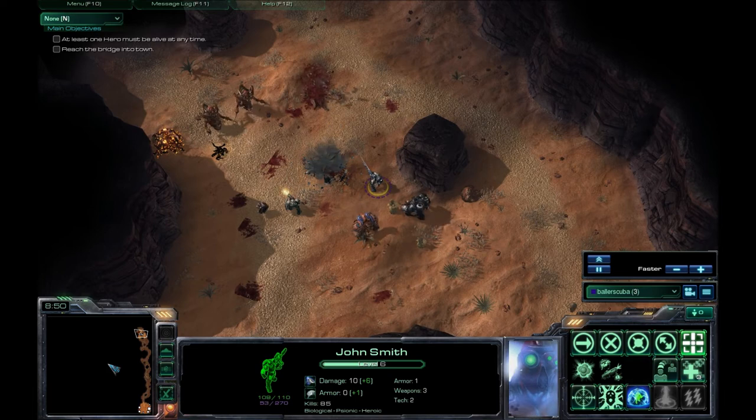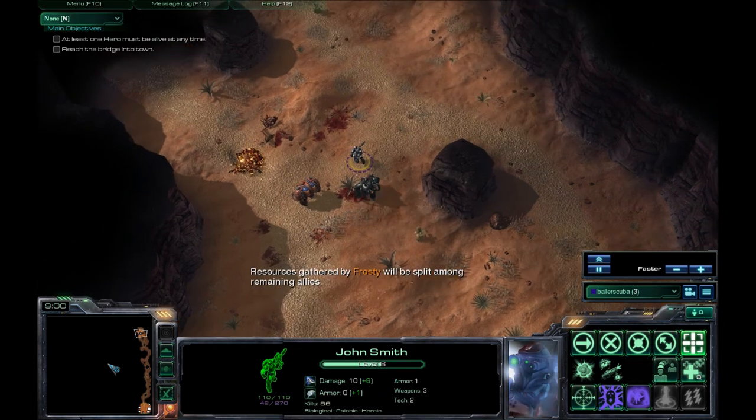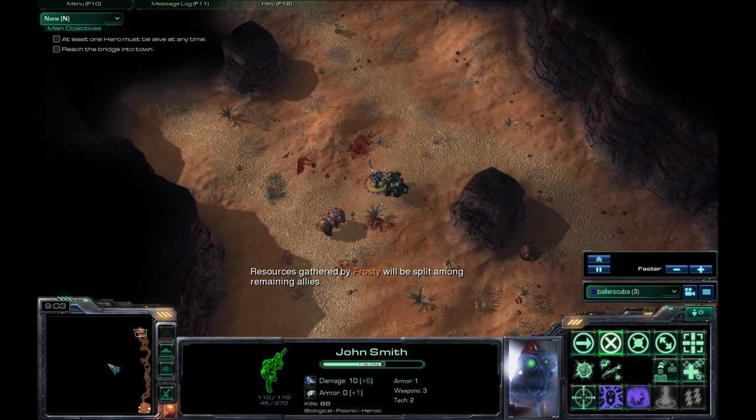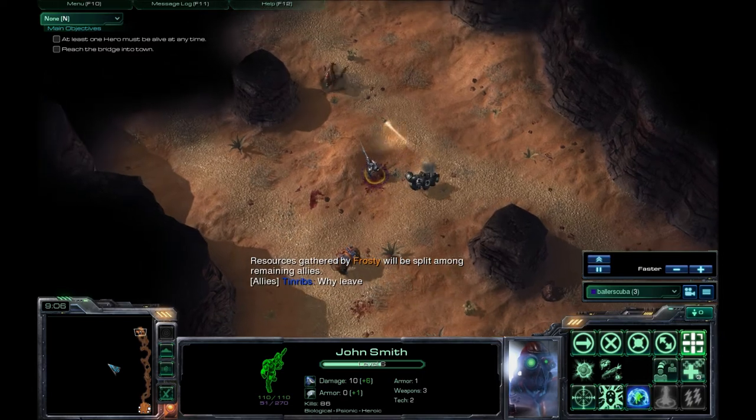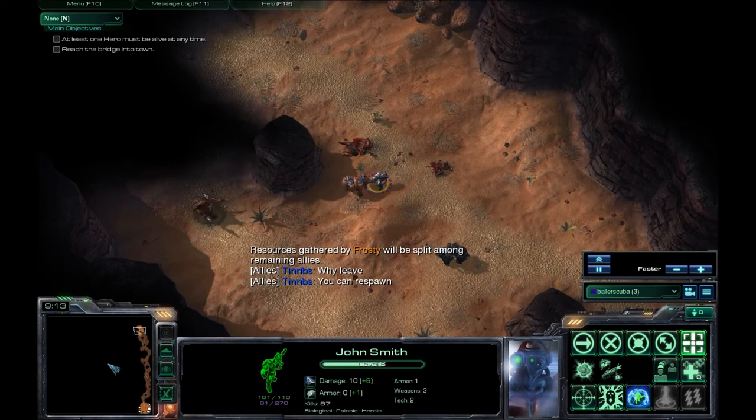The map does let you respawn after 30 seconds, which is always nice. A lot of maps will just say, oh, you died? Sorry, you can't come back. And there the Reaper leaves immediately. Tin Ribs is pissed — he's kind of been pissed since the map started.